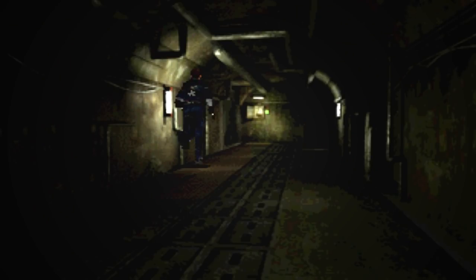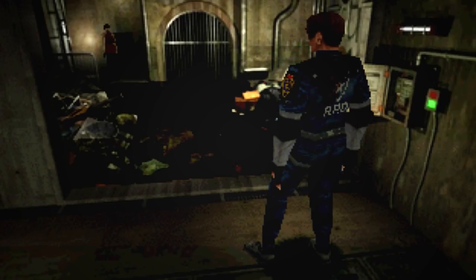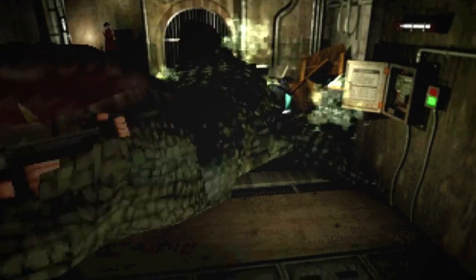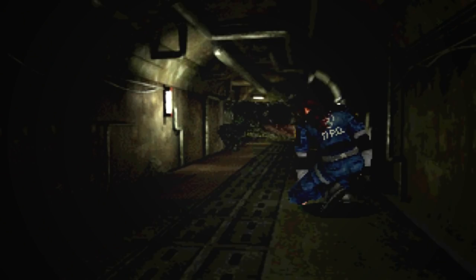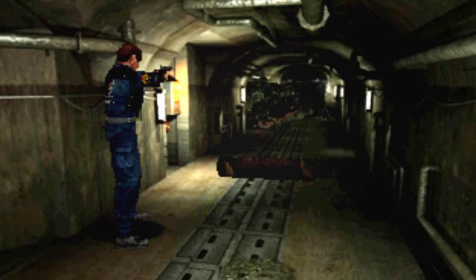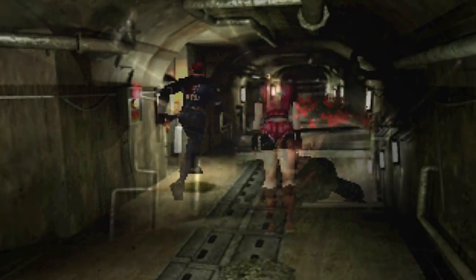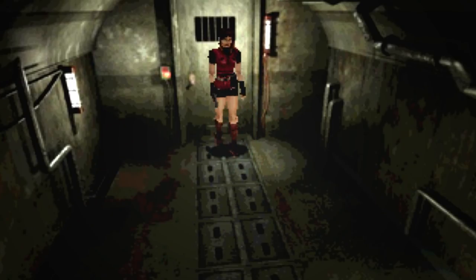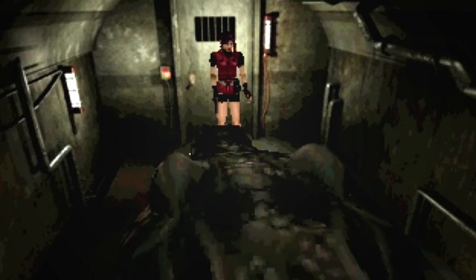We can compare this to the original Resident Evil 2's version, where we were put in a similar tunnel-like environment but not surrounded by water or darkness. In the original, we also had the option to one-shot the giant alligator by dropping a bomb in front of it and shooting the creature once it grabbed hold. It makes me wonder if we can pull off a similar strategy in the new remake, because the last thing I want is to get cornered by that monster.